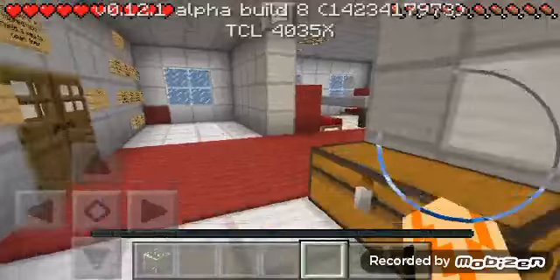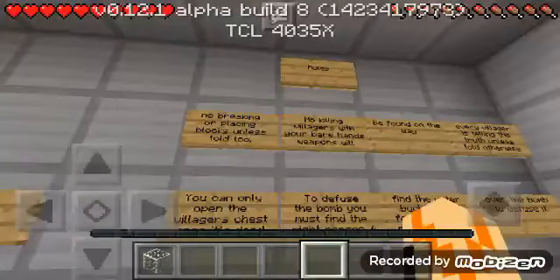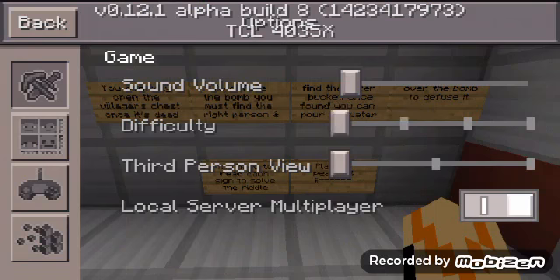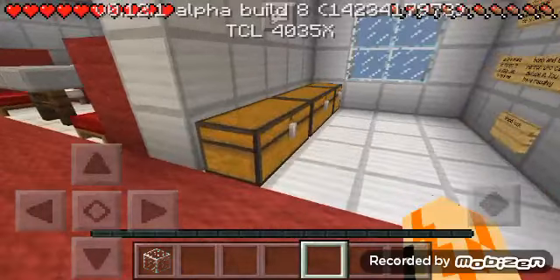Let's read the rules: No breaking blocks. No killing villagers with bare hands. Every chest found on the way — you can only open each chest once. To defuse the bomb you must find the right person and find the water bucket. Once you find the water, pour it over the bomb to defuse it. You have to read each sign to solve the puzzle. Play on peaceful. Let's start!